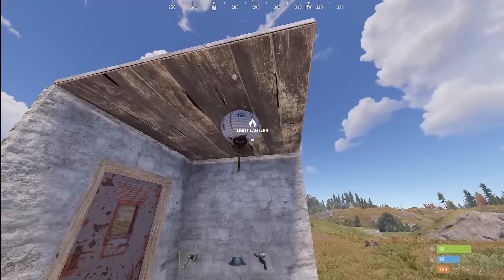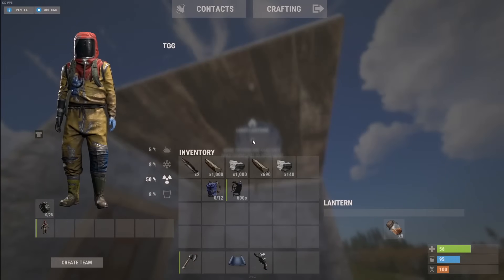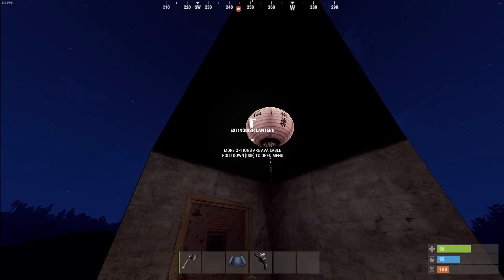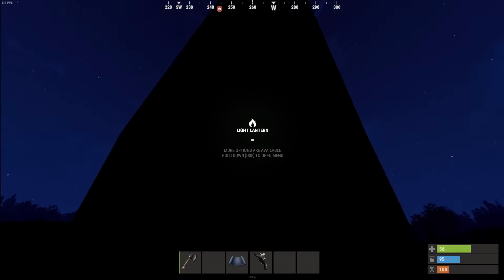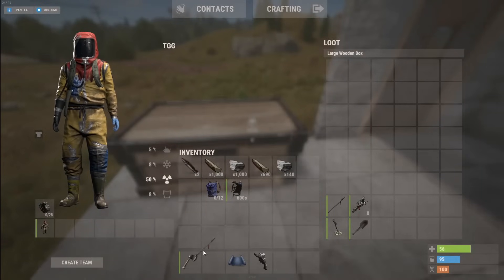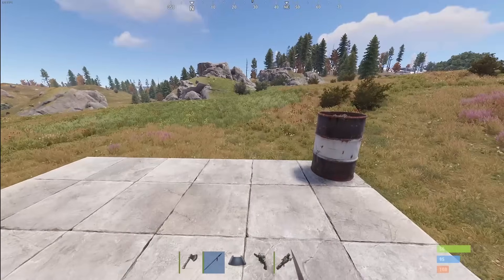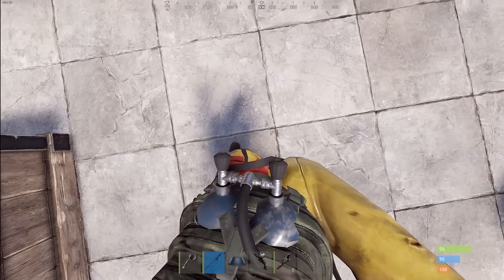For Chinese New Year it looks like we have several new items. First thing that has popped up is the white version of the lantern — it has a white little glow to it, which is quite nice. Then we have two items, and one of these is the first spear skin to exist in Rust.